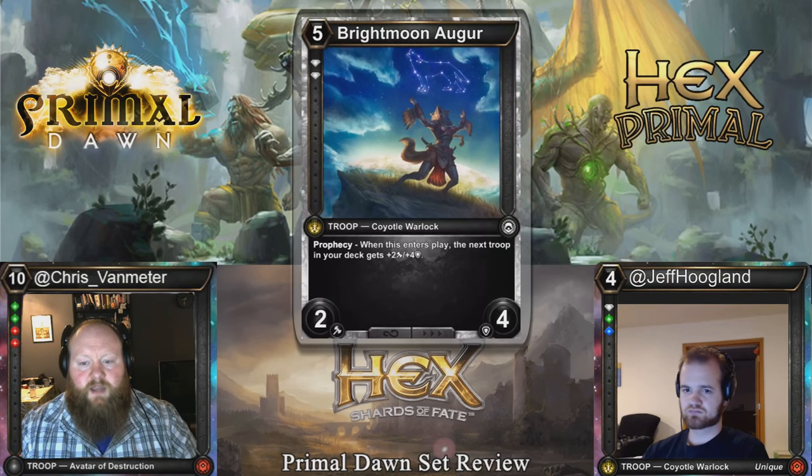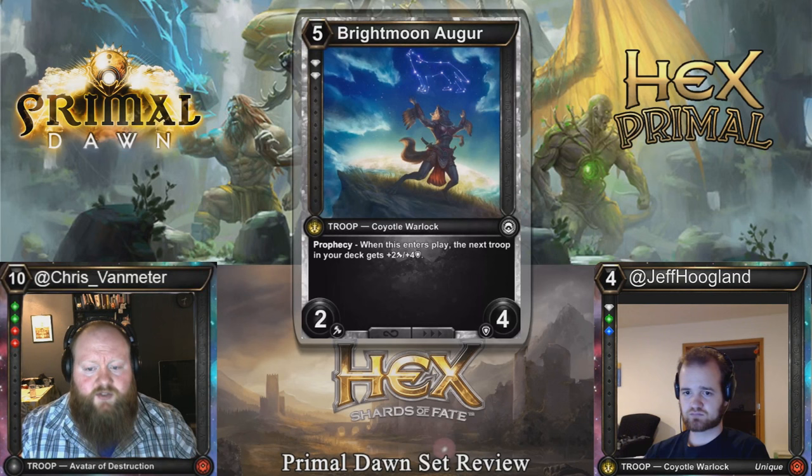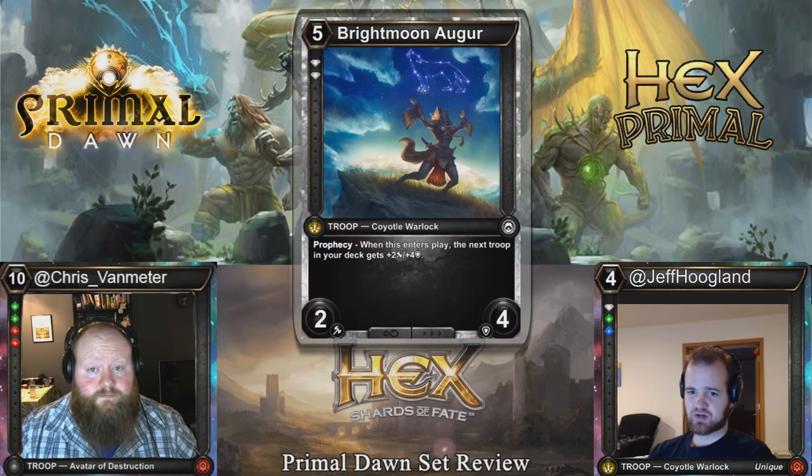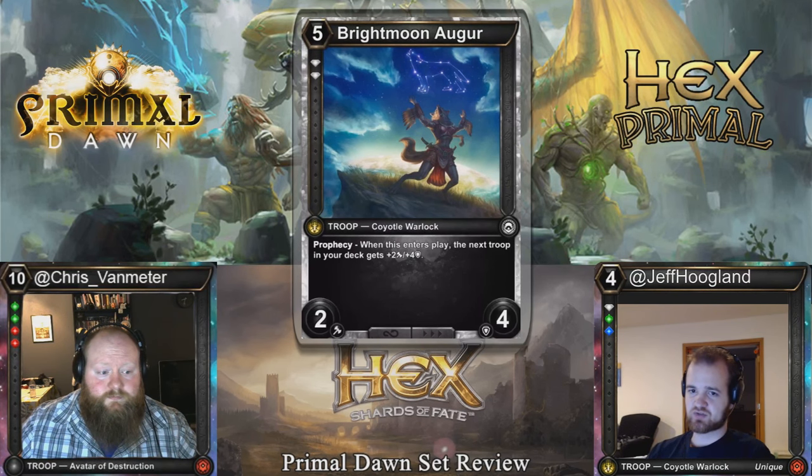Bright Moon Augur: five cost, double diamond threshold, 2-4 coyotal with Prophecy. When it enters play, the next troop in your deck gets plus two, plus four. I will never play this card in Constructed, and I will be unhappy to play it in Limited — five cost is just way too much. Stats are unimpressive, and the biggest problem with Prophecy cards is there's no guarantee when you're actually going to see the payoff from them.